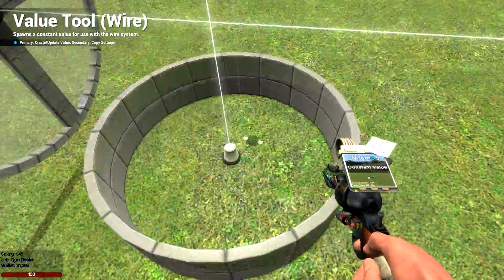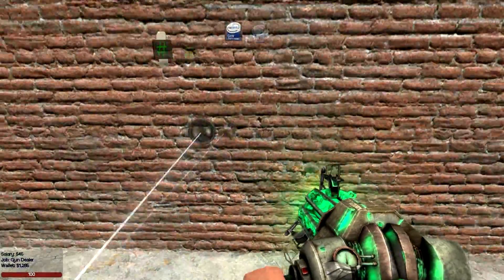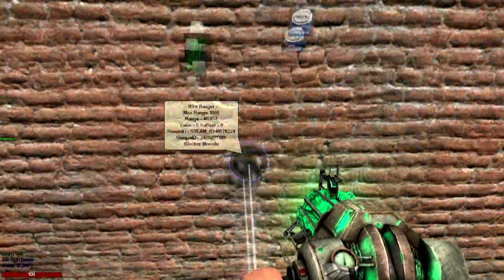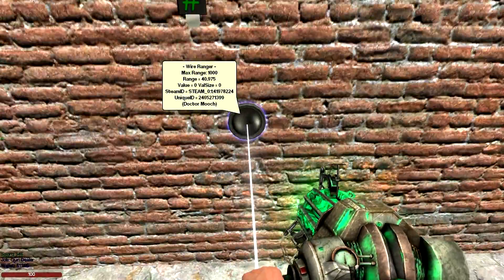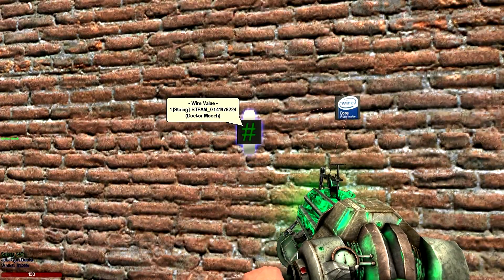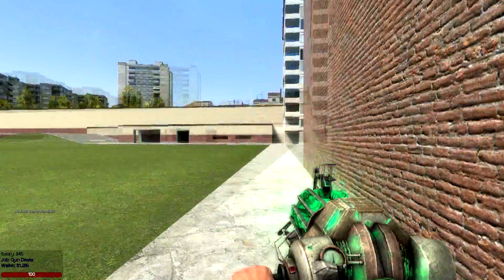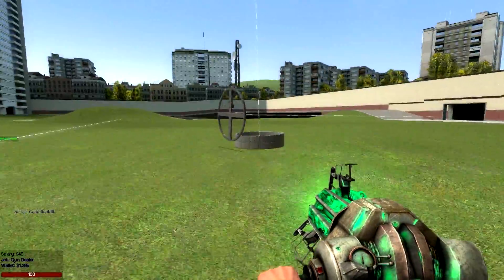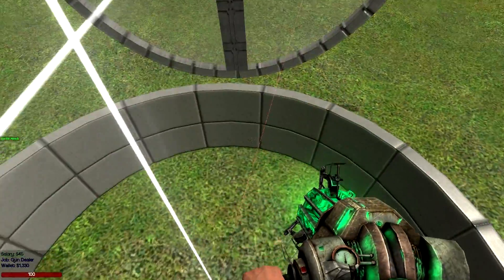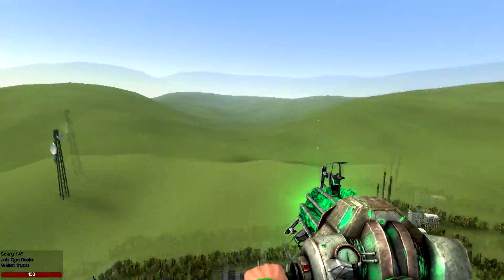That's pretty much all there is to it. Quick overview: the contraption gets the steam ID from whoever is standing in front of it, then checks — does it match whoever we copy and pasted into the constant value? If so, it outputs yes and turns on whatever you want — in this case a forcer. If not, it acts like no one is standing there at all. It checks: it's me, yep it's me, and it shoots off the forcer.